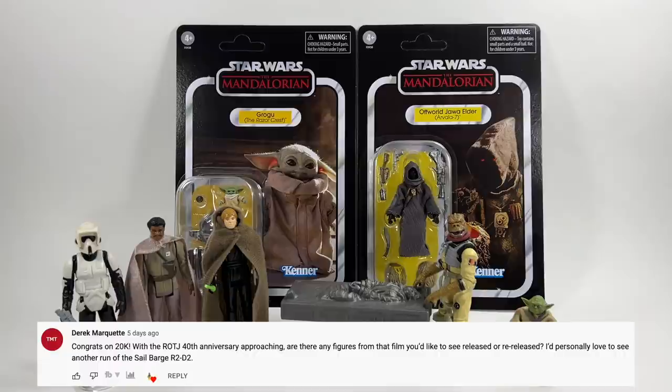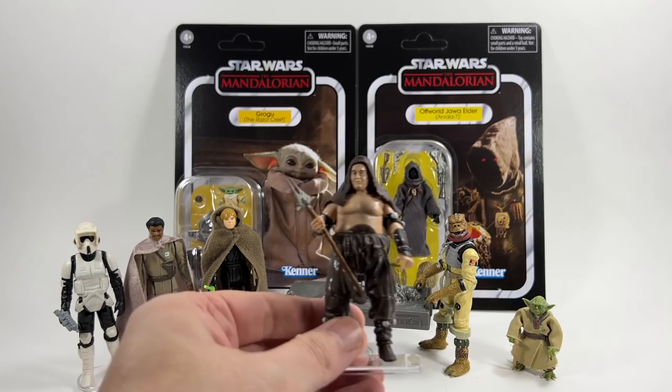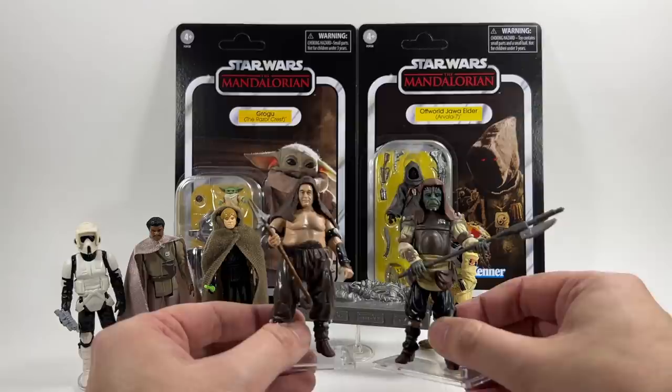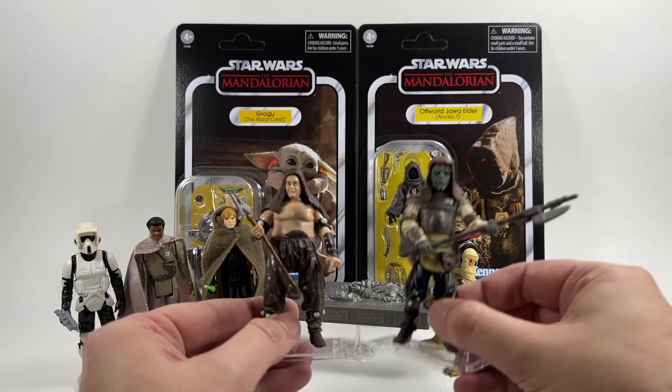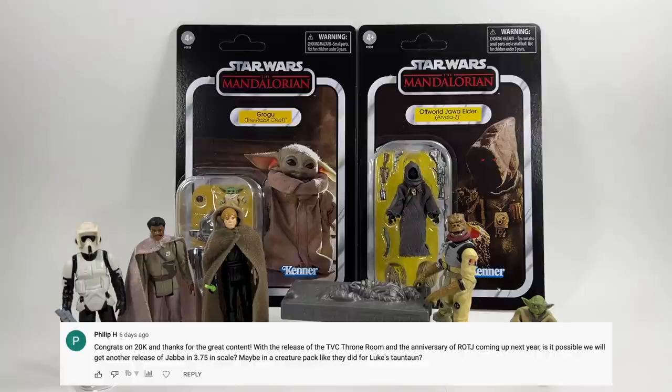Derek Marquette asks: with the Return of the Jedi 40th anniversary approaching, are there any figures from that film you'd like to see released or re-released? I'd personally love to see another run of the Sail Barge R2-D2. Well, to be honest I'd be here all day naming all the figures that haven't been released yet, but if we're talking about ones that have already been released then I would love to see the Rancor Keeper and Jiran, both from the Legacy Collection and both fantastic figures. If you're going to do an anniversary of Return of the Jedi and maybe even release a Rancor, then you need these two - he would look awesome on a vintage card and he's one of my favorite figures, what a stunning figure.